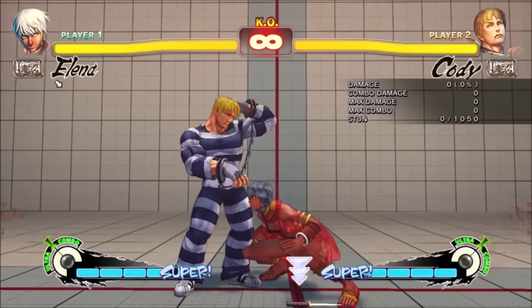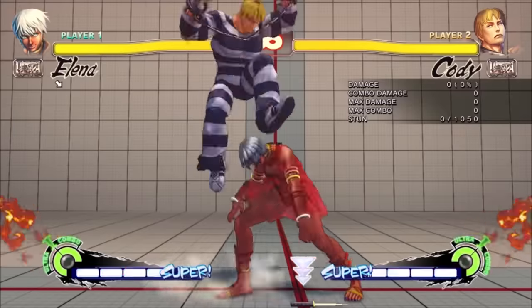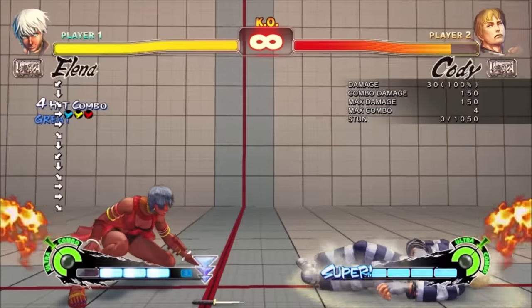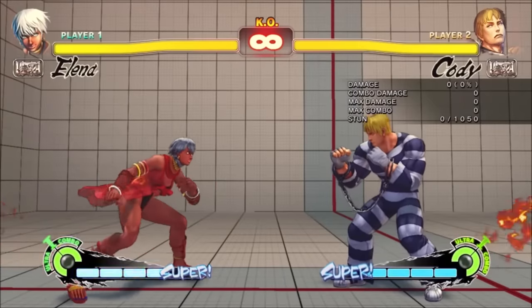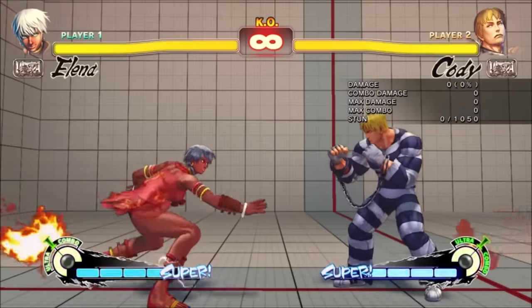Elena could already do 3-frame punishes with her crouching jab, but having a 3-frame special move made punishing minus-3 attacks incredibly consistent due to the large reversal window in SF4. This made it harder for Balrog to use Dash Punch or Decapre to use Rapid Dagger, for example. The EX version has total invincibility and actually starts in 4 frames — fast enough to beat most safe jumps and making it very good as an anti-air, which leads to Ultra 1 on FADC.